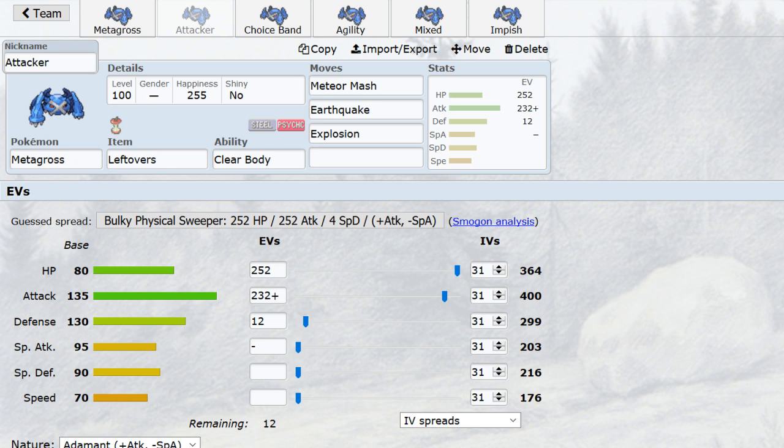Earthquake is great complementary coverage against Steels — other Metagross, Jirachi, Magneton. And Explosion is a game breaker. Thanks to its enormous power, it will take out just about everything that doesn't resist it, and that is a huge part of how a lot of offense functions. Metagross is willing to take itself down to take Pokemon out, and that Pokemon being taken out can be the difference. Easiest example: Metagross blows up Swampert, and then Salamence, Aerodactyl, Tyranitar go crazy.